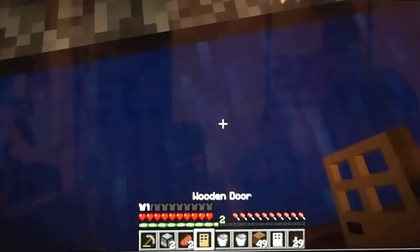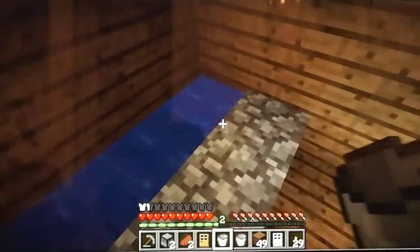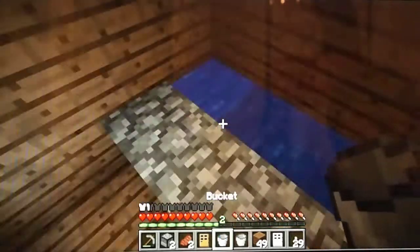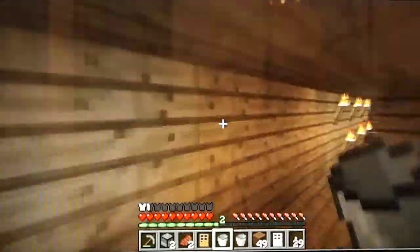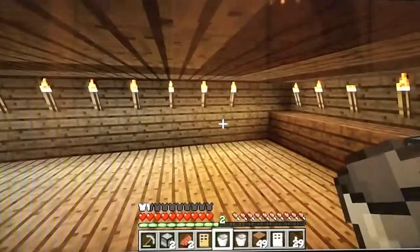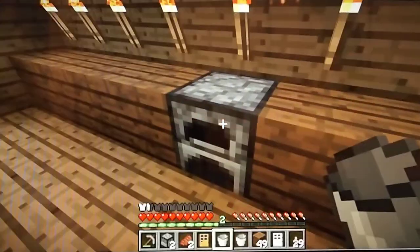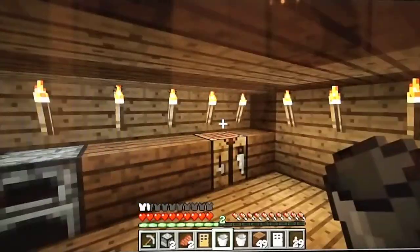I'll show you my bathroom — I put some water in there, which I like to get from these two buckets. Then I didn't really do anything to my kitchen, just added a crafting table and did a few torches.